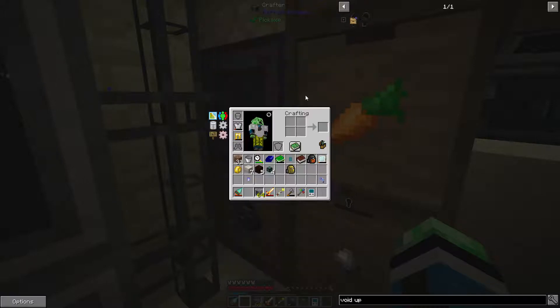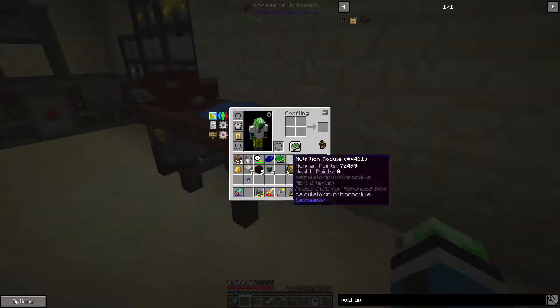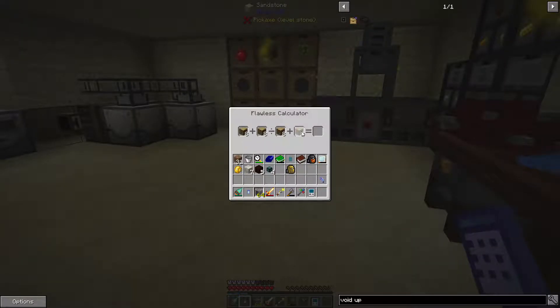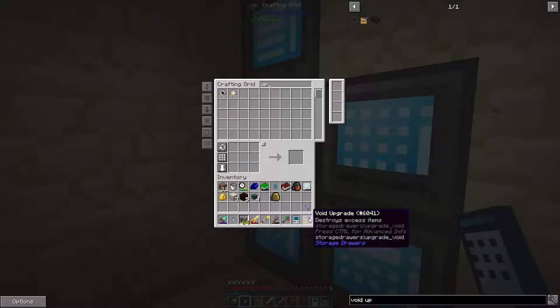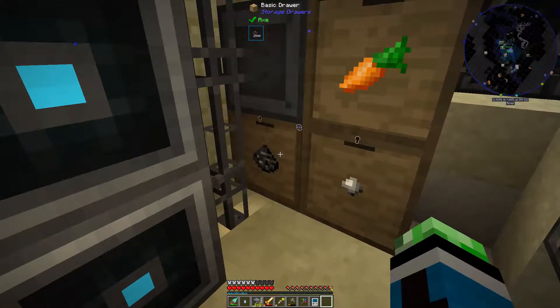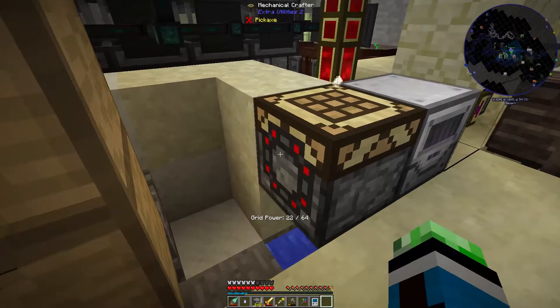It's an upgrade template surrounded by obsidian. Half a stack of wood - that's not how I activate it. There we go. Upgrade template - perfect. Alright, and obsidian. So we'll do this on the grains of infinity drawer so that can keep running. And maybe one more.